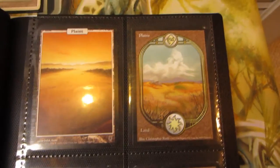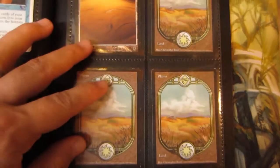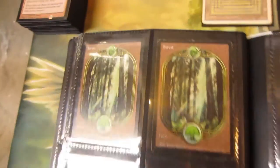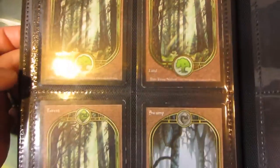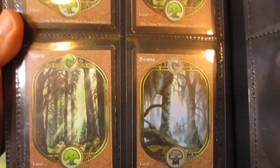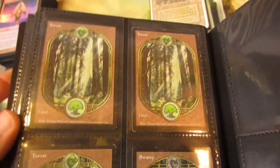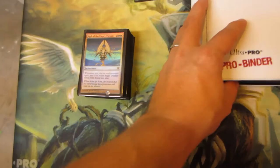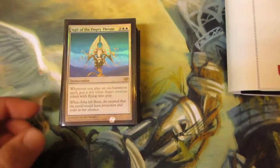And there's an Unhinged plains. Three Unglued plains — near mint — and these two are slightly played. Then three Unglued forests and an Unglued swamp, all in slightly played condition.